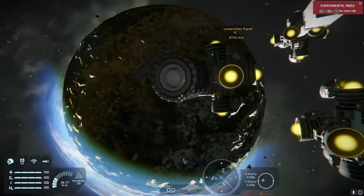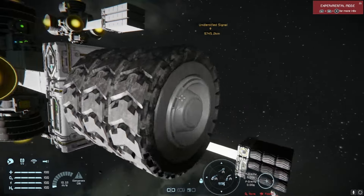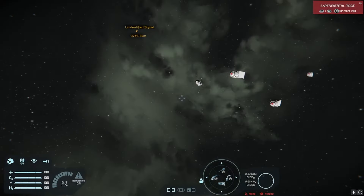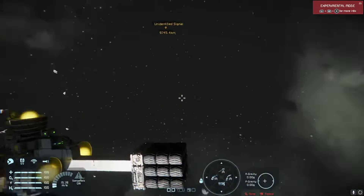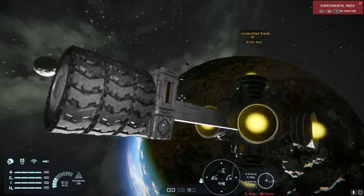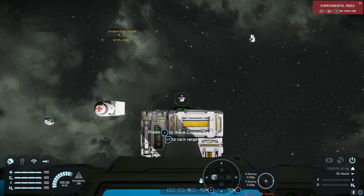Now we're going to be testing wheels against the prototech drill to see if the wheels get stopped by the drill or if they just bounce. I'm going to test three 3x3 wheels against the drills and then a lot of 1x1 wheels against the drills. We'll start with the 3x3 wheels.